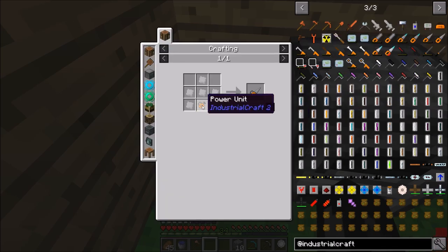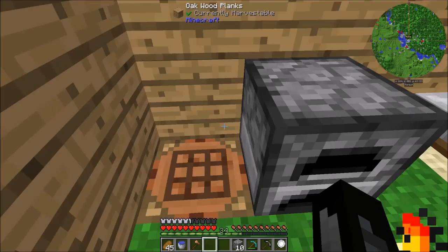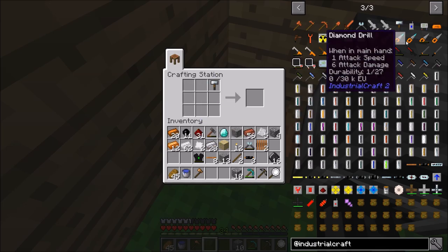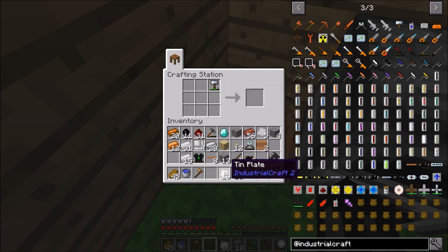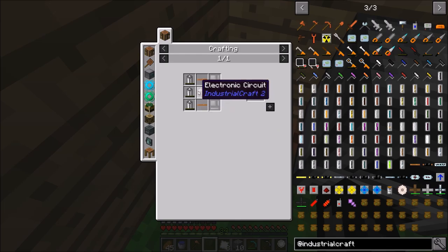We lost our hammer, so we need to build a new one. The hammer is made with iron and sticks. We have wood on us, that's fine. Let's rebuild the hammer. Now, let's do 16 tin plates and half of them will become the flat ones we need. We need a lot of those because we also need tin for the re-batteries.